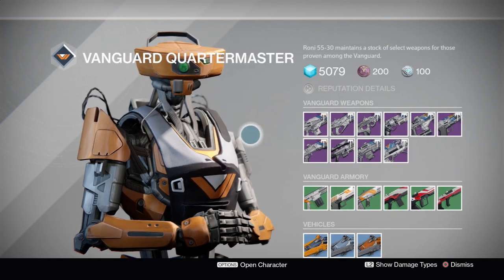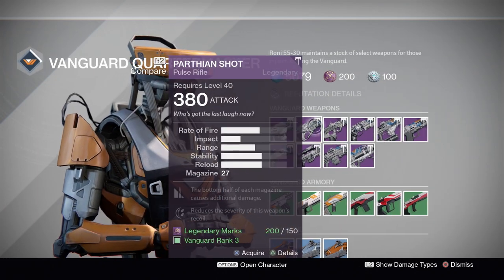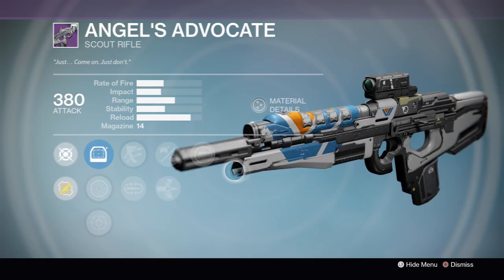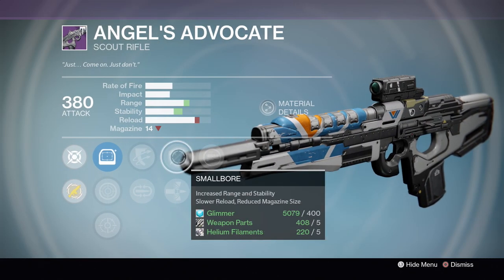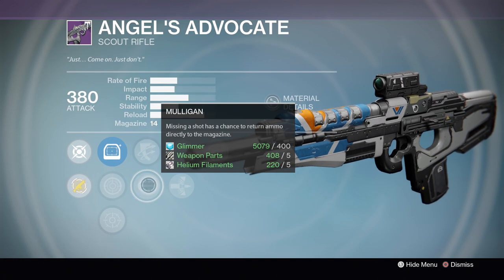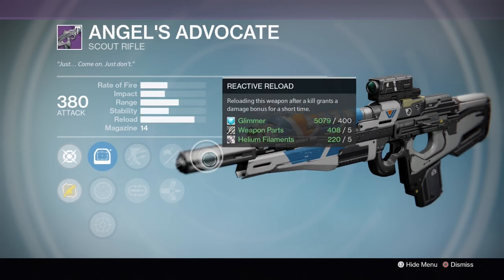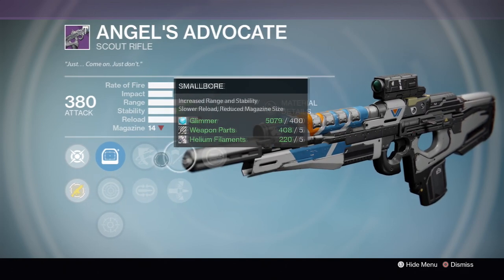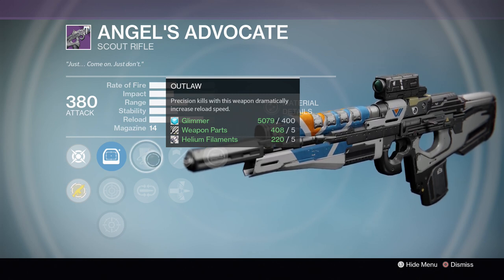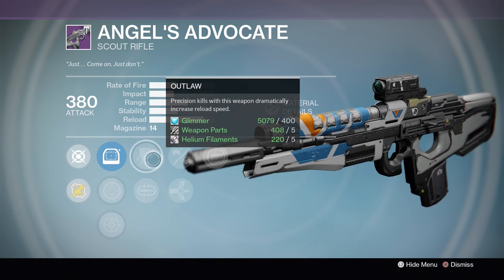Over at the Vanguard Quartermaster, he has a couple of interesting ones. First I wanted to look at was the Angel's Advocate. At first glance it doesn't look that great — Reactive Reload, Small Bore, Armor Piercing Rounds, Outlaw, and Mulligan. But the main thing I really like is how Reactive Reload and Outlaw synergize well together. Every time you kill somebody and reload, you get that additional bonus, and Outlaw ensures a precision kill triggers a very fast reload — less downtime, more time for killing.